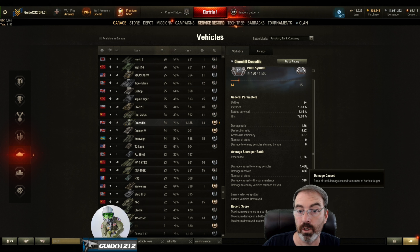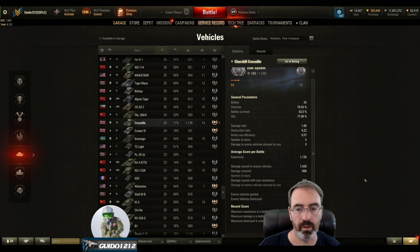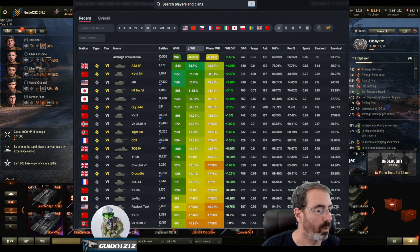We're sitting at 1,400 average damage, which is pretty good for a tier 6 heavy for me. I have tier 7s that probably aren't that high. Only 310 on the assist. I have had a 2,512 damage game. I might show that one — I might show two, I haven't decided yet. That is how I have done in it. How has everybody else done?